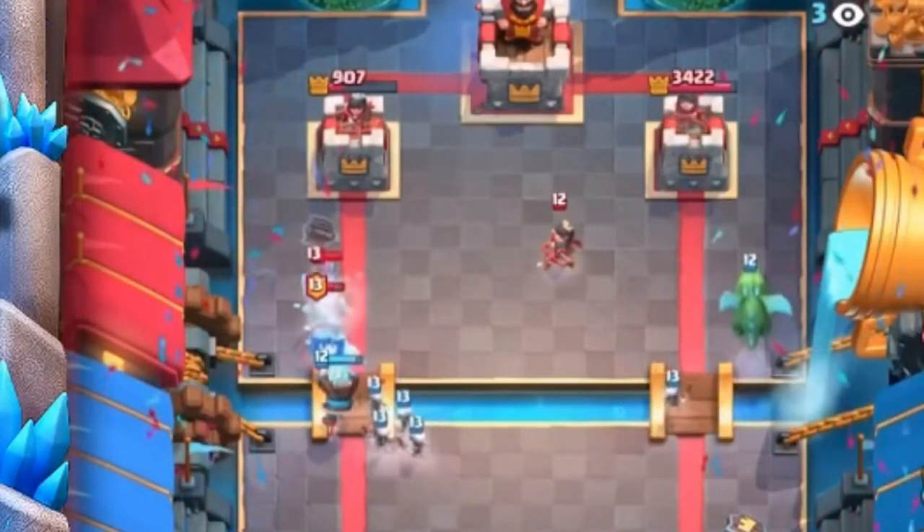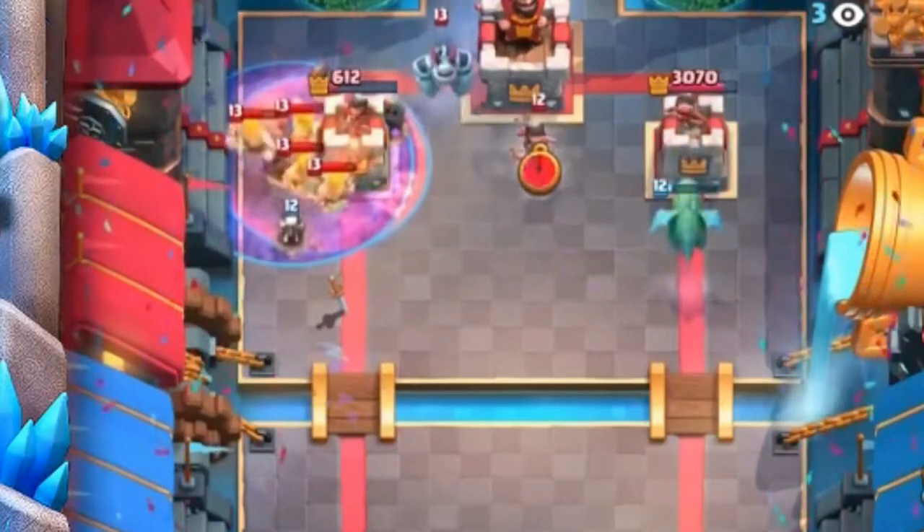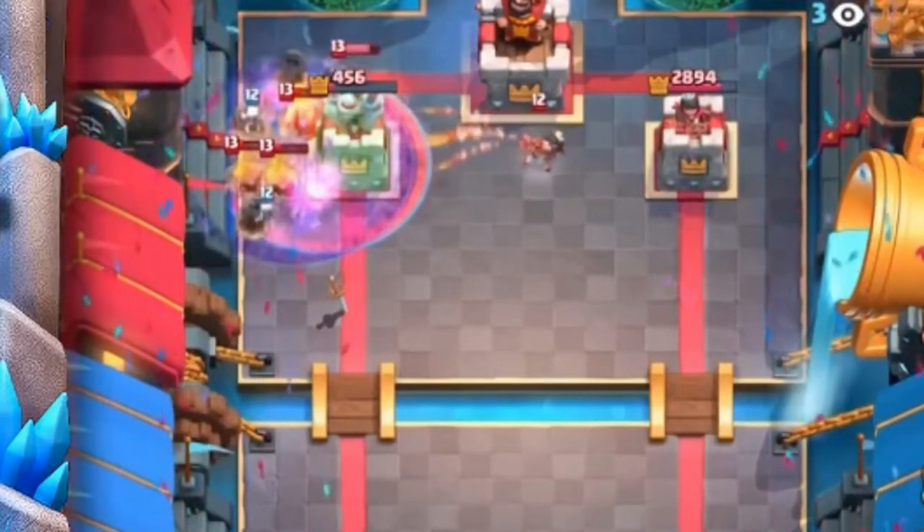Coming in at number four is Graveyard — and any guesses? Poison. The Graveyard Poison combination has been around basically since the day Graveyard was added to the game. Very seldomly do you see Graveyard used without Poison. The only deck that runs Graveyard without Poison is Graveyard Freeze, but since we already used Freeze, we won't use it again. Graveyard Poison is just a perfect match made in heaven: all the best Graveyard counters are usually killed by Poison. Together they form a 9-elixir lethal dose that melts away Minions, Bats, Guards, Skeleton Army — whatever low-HP swarm cards your opponent throws at you. That's why Graveyard Poison comes in at number four.